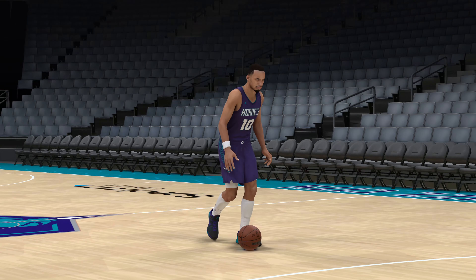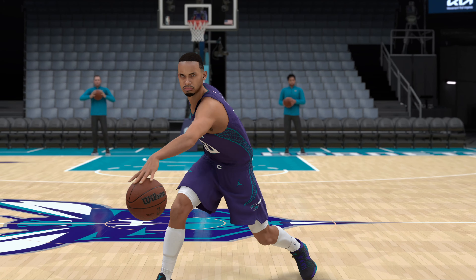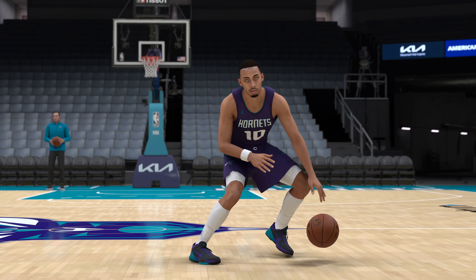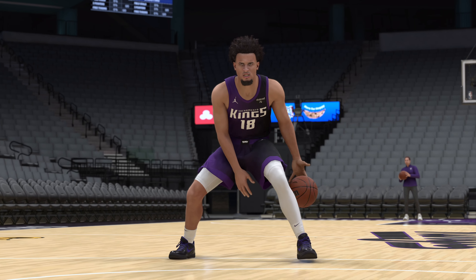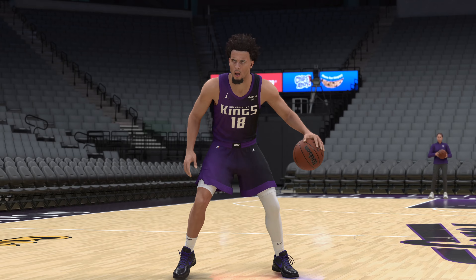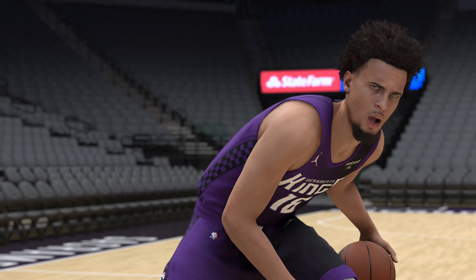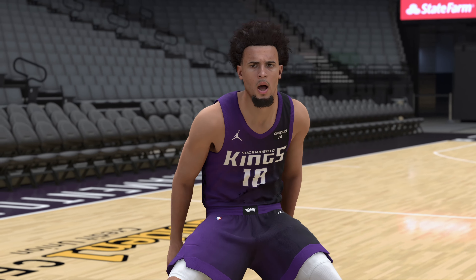Amari Bailey for the Hornets was added via the main menu server update for 2K on opening night. Checking out the B-roll, I think it looks dope. Jalen Slauson for the Sacramento Kings has a new face scan added to NBA 2K24 via the Season tip-off update, also over the main menu. I think he's dope as well — most of these scans look great and wonderful.